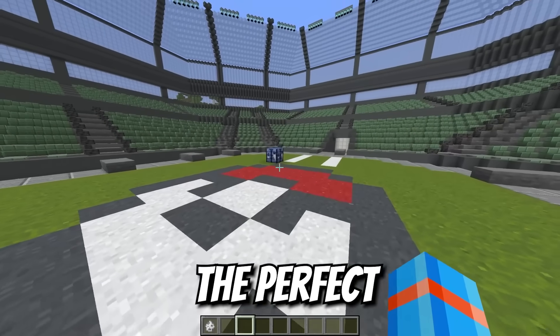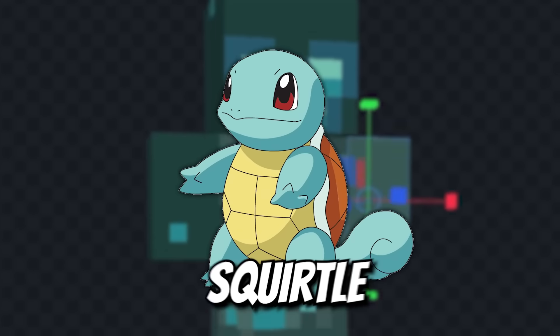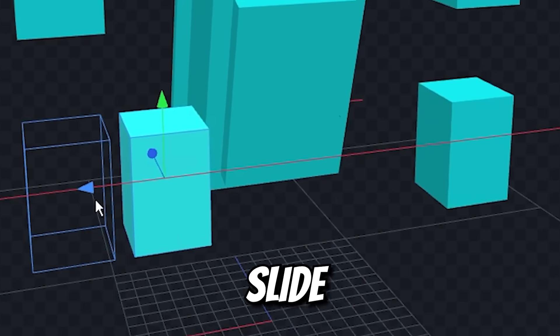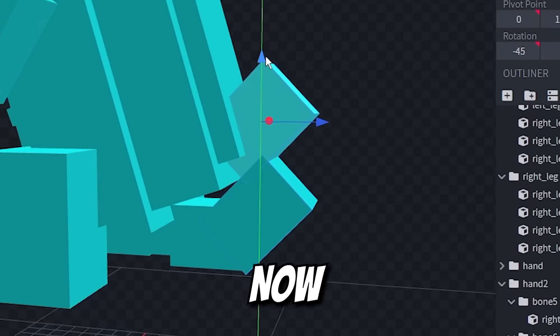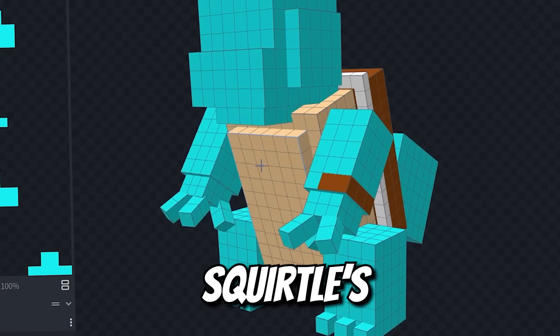I've got the perfect Pokémon to help you out. Let's turn this drowned into Squirtle. Pull him apart. Squirtle's chest is going to be a little bit thicker and a little bit rounder. Slide on some teeny legs, teeny arms. Now we can pull the tail out of here.